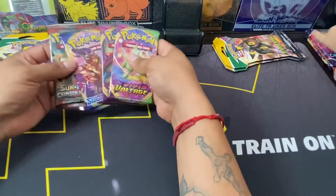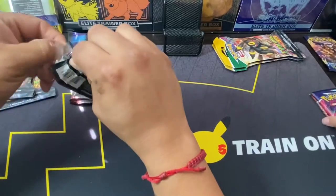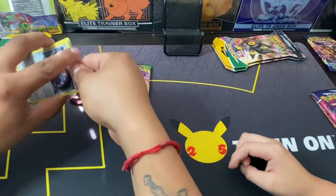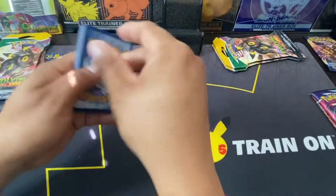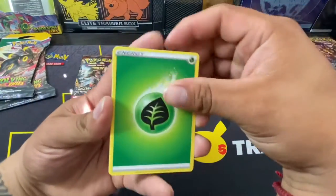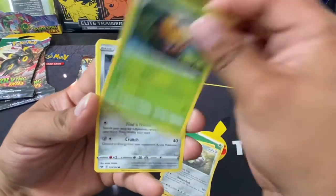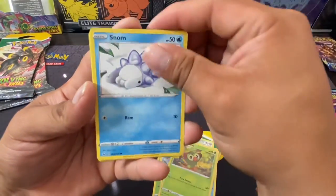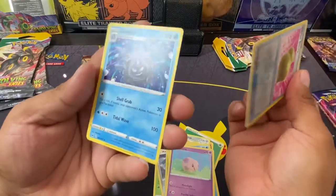All right, I'll start with Sword and Shield. Code card — there we go. One, two, three, four — with a Leaf Energy, Leaf Energy, a Raboot, Stunfisk, Dottler, Mawile, Swellow, Rookidee, Snowrunner, Moona Rivera, Sitrus Berry, and a Cloyster, you guys.